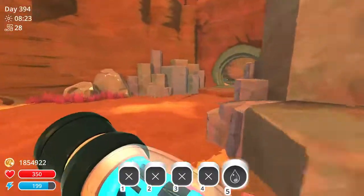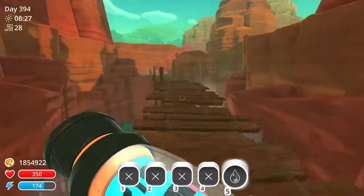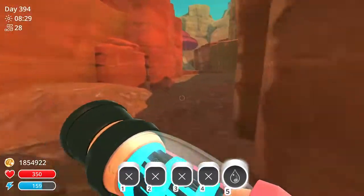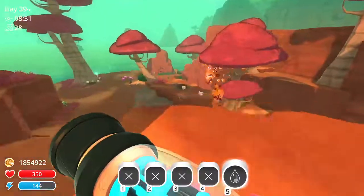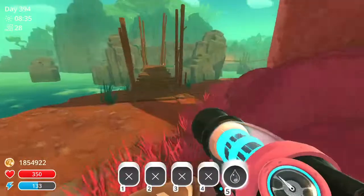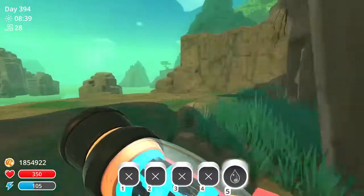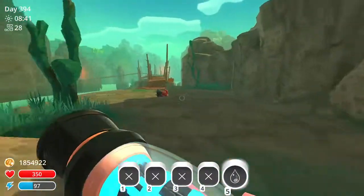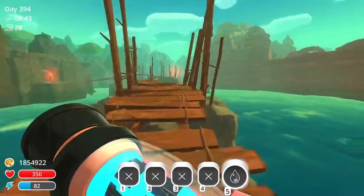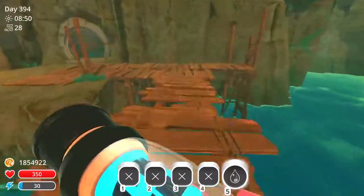Alright, and for the third vault, we're heading to the Moss Blanket — like way down here. So first I'll just go to the Moss Blanket. Cross the bridge and then we open the gate.